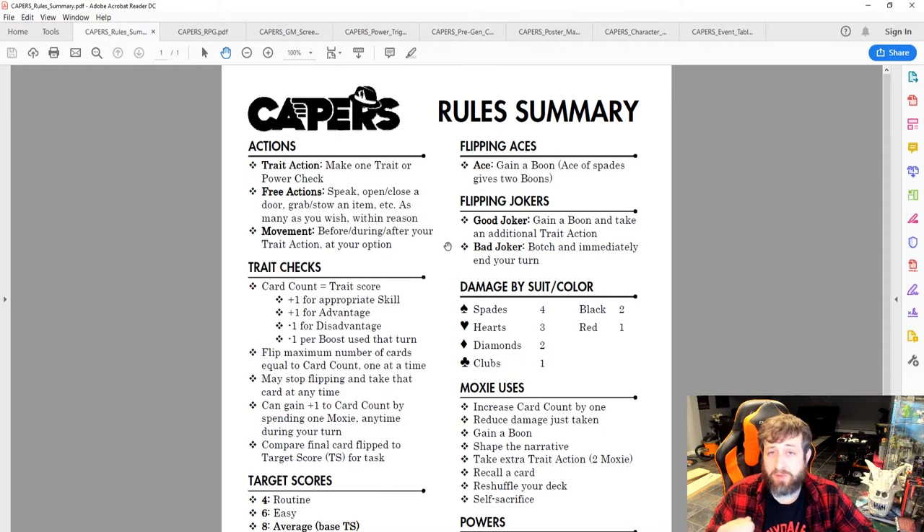This system actually encourages card counting. If you know you've pulled all your best face cards and they're in the discard pile, it's probably not a great time to risk something big. Conversely, if you've gone through all your low cards, now is the time to go for that big moment because you're more likely to pull something good.